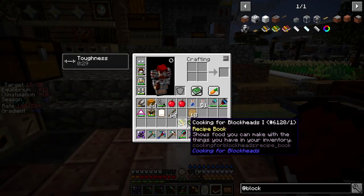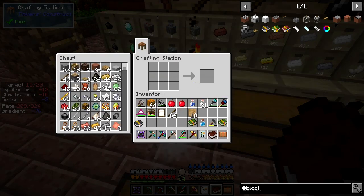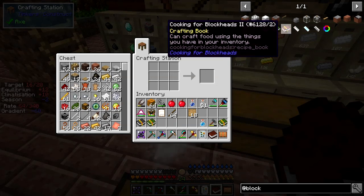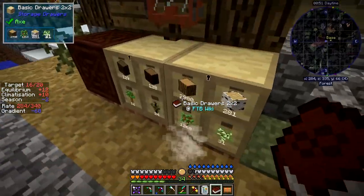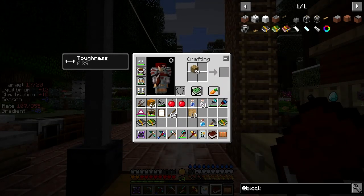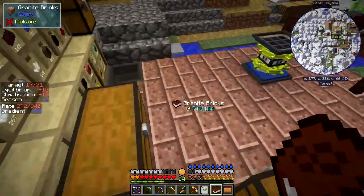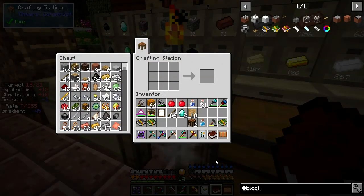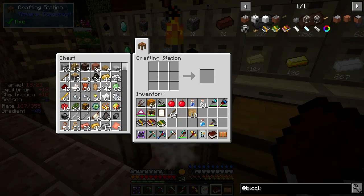I've got three books now - I made three because I thought it was probably a good idea. So we can make one of these by simply self-crafting it - we get the no filter edition. Now we also need cooking for blockheads 2 possibly. The recipe for this one is two diamonds - a bit expensive on the diamonds for what it is, a book. Hopefully the book's worth it. I'll get out two crafting tables and two diamonds. I'll be careful with the diamonds because they are hard to find as we already know.